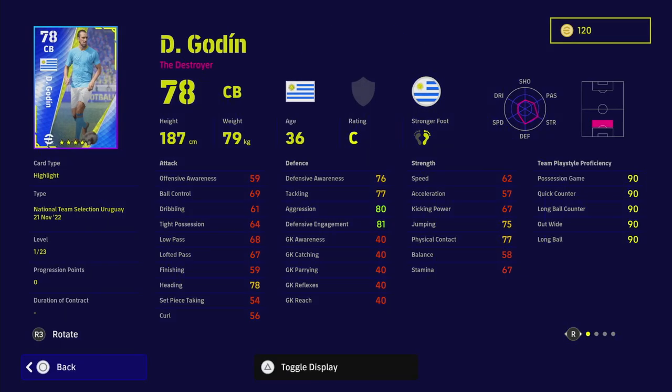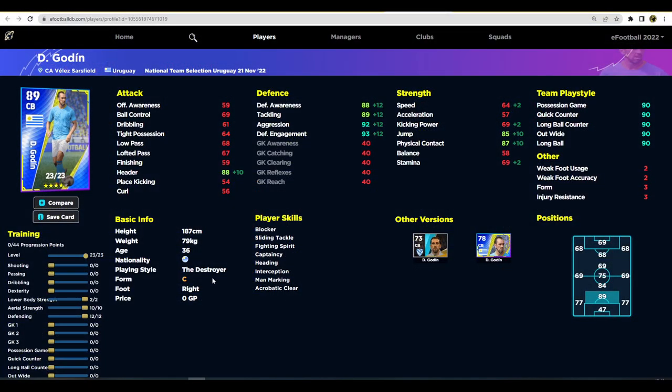Diego Godin is super, super slow, but you're getting unwavering form, interception, blocker, man-marking, heading, sliding tackle, captaincy, acrobatic clearance, and fighting spirit — an insane card except for the acceleration, which is just a little too low. Even maxed out everything else, you'd have to bump up his aerial ability and defending. I'd actually like Godin in a five-at-the-back setup in the central position, surrounded by two fast players — he'd add a lot to that back line. Him and players like Pepe seem to get a bit of love from the developers and never put a foot wrong. It's just the speed that makes me nervous against Mbappe, De Bruyne, Messi, and those players.